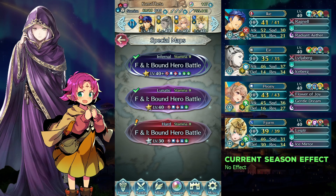Hello everyone, I'm Kuma. Here is my free-to-play solution for the Lunatic map of Bound Hero Battle: Fae and Idunn, with no skill inheritance and no seals.